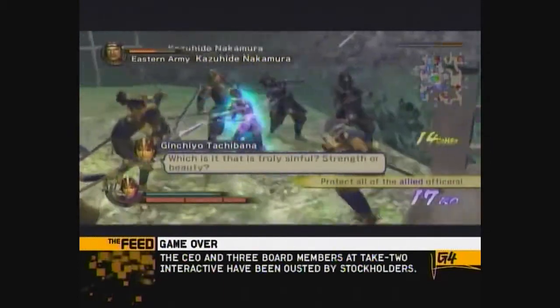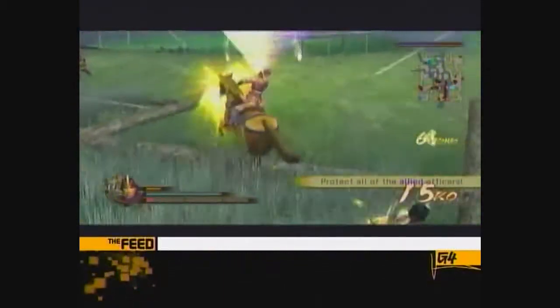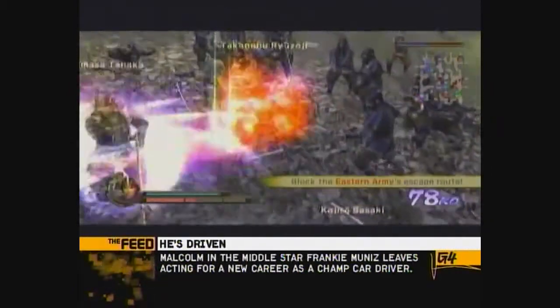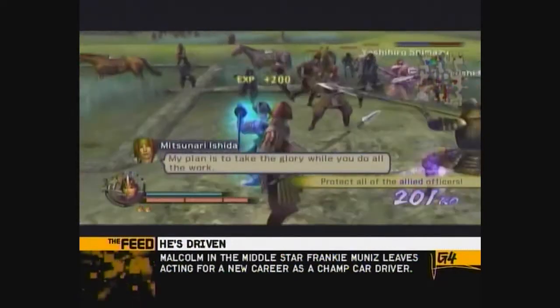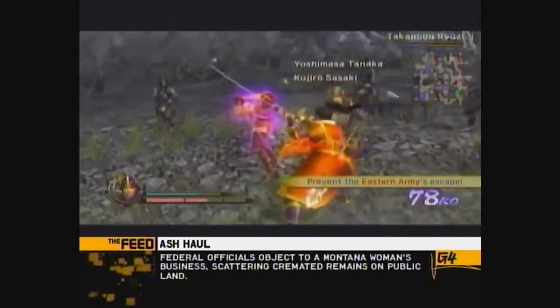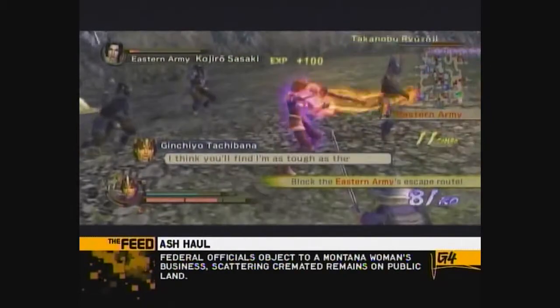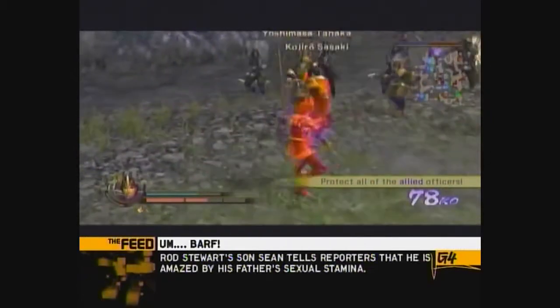Take them out now so you won't have to deal with them later. By the time you catch up with the fleeing troops, you'll have to face two other officers, Sasaki and Tanaka. Keep your battles with the officers apart from the mass of regular troops — this way you'll avoid getting caught between two regiments. Combo attacks are important here: press X four times, then Y, and Jinxio will produce a blast of lightning that knocks your opponents into the air. You can also get a few extra licks in while they're airborne.